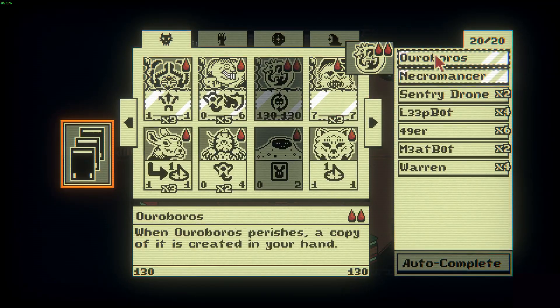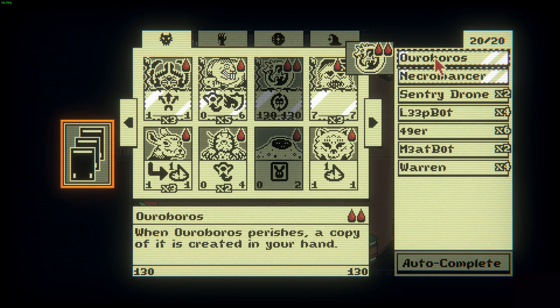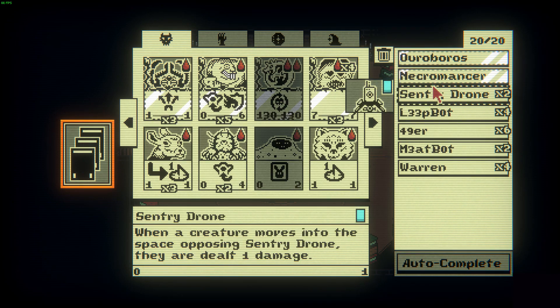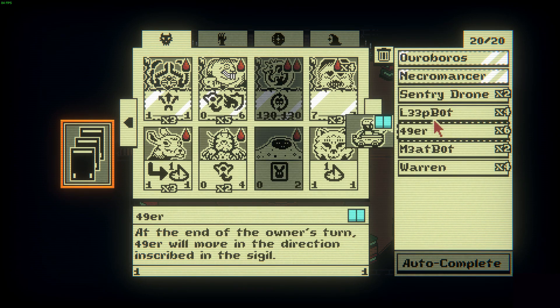The following cards will be required to perform this farm. You will obviously need Ouroboros and Necromancer. The way this combo works is that every single time Ouroboros dies, the card will be returned to your hand with an additional power and toughness. The Necromancer will allow the Ouroboros to die two times instead of once per card, duplicating the card as well as adding an extra power and toughness.